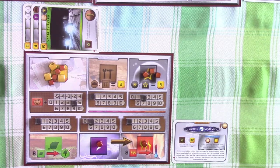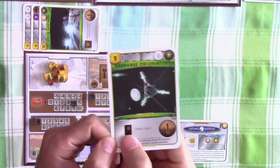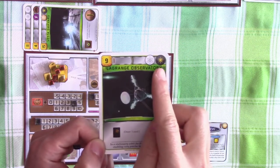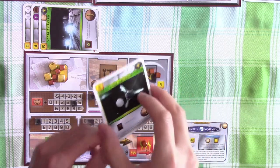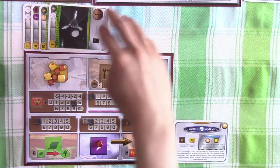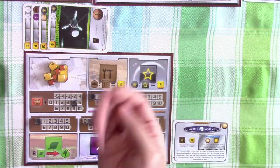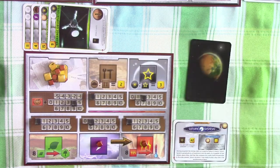For the actual action, Saturn Systems is going to build an Observatory. It allows them to draw an extra project card and gives them one point at the end of the game. Because it's a space project, they can use titanium — spending three titaniums to compensate for the entire nine credits. They draw one project card added to their hand and have decided that's all for now.